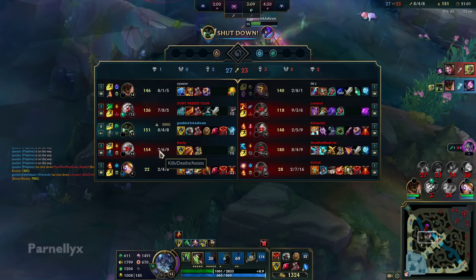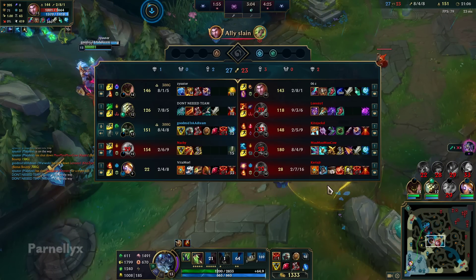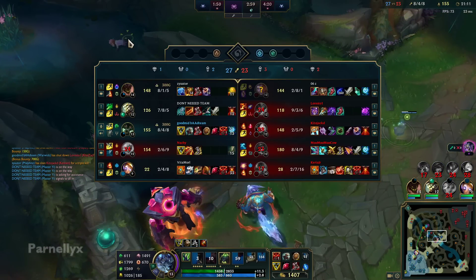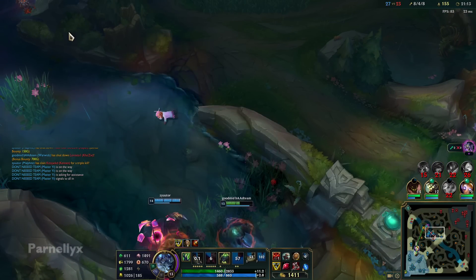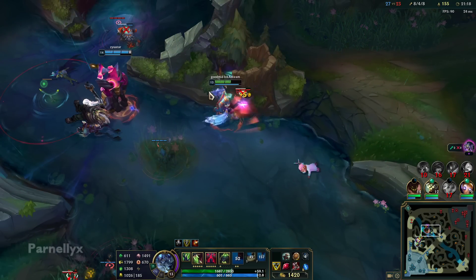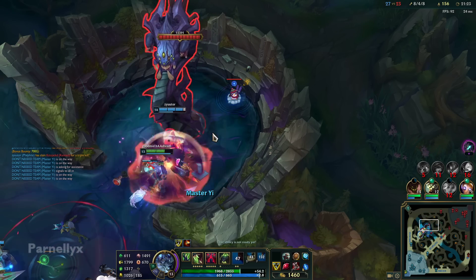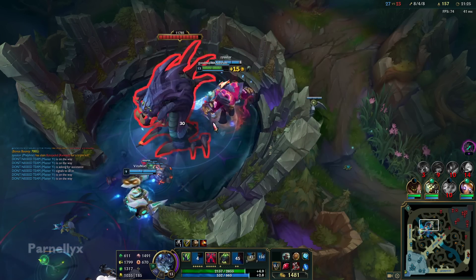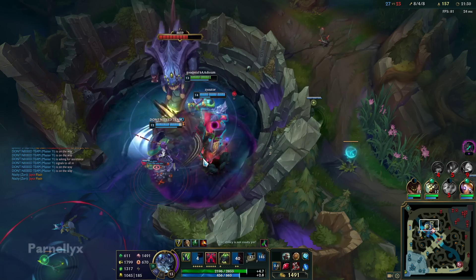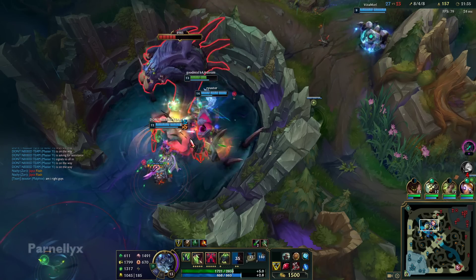I don't know what happened, but we just killed everything. Our Malphite is eight and one — this dude's an absolute behemoth. I feel like every time I see Malphite on my team they go like zero and six, so even though the champion is good it just doesn't matter because of how much feeding goes on in laning phase. But an eight and one Malphite is just going to wreck everything.